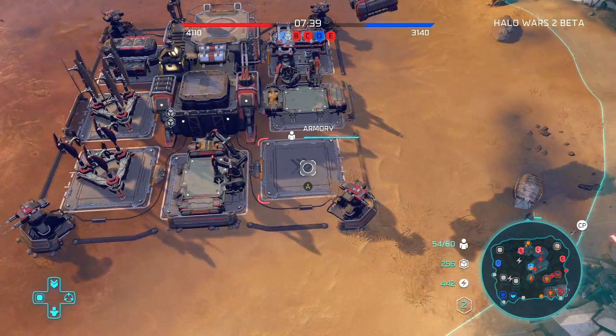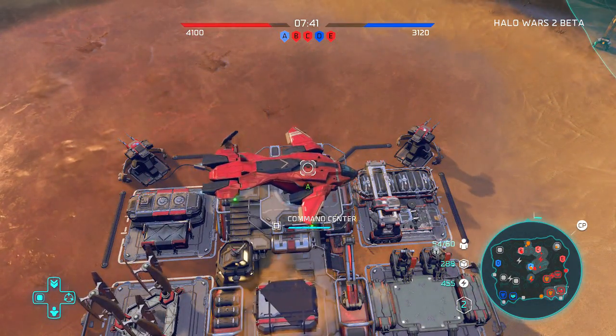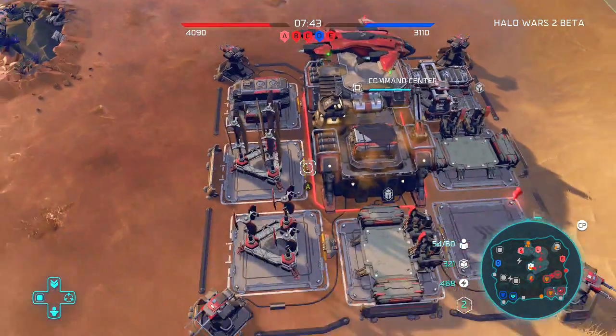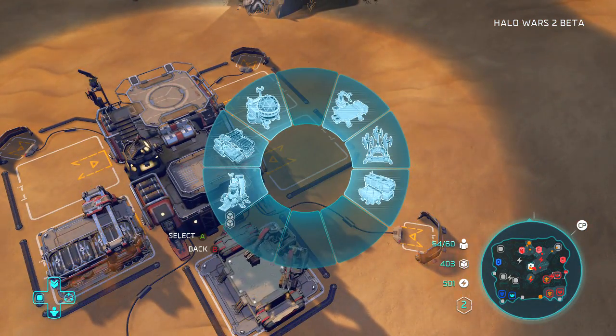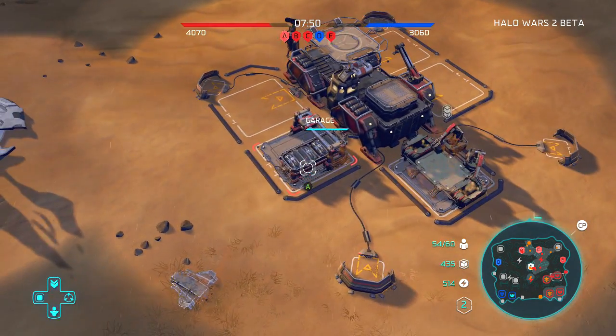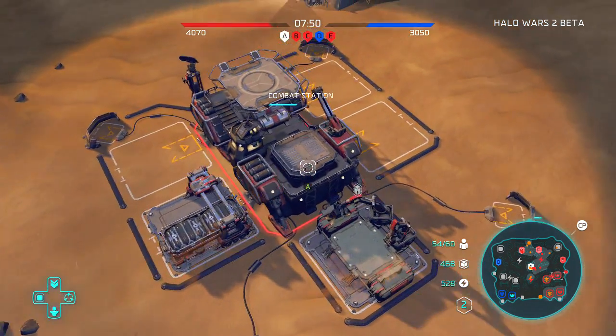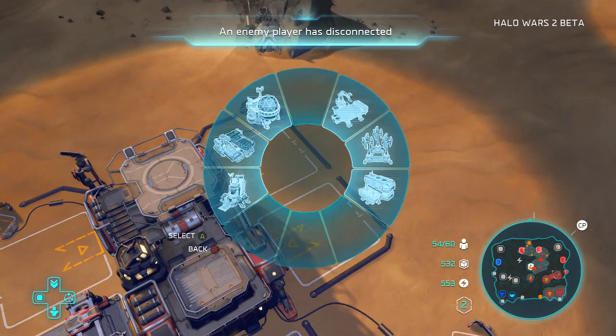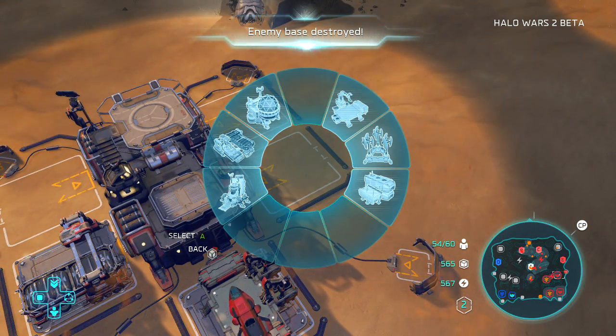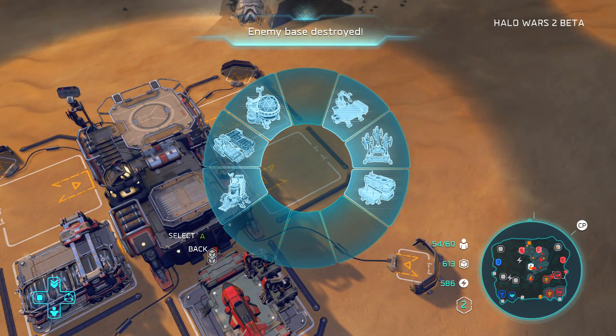Warthogs — good all-around vehicles. As of right now, we are pretty much expanding like crazy. We're not giving this enemy time to do anything, which is good. I don't want to give this enemy a leg up against me. An enemy base destroyed — someone left. Rage quit.